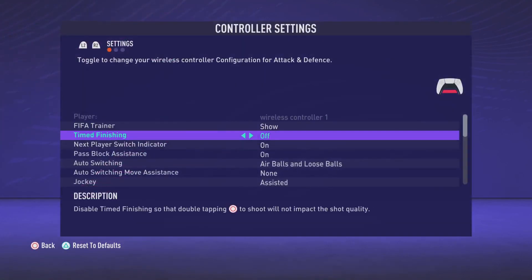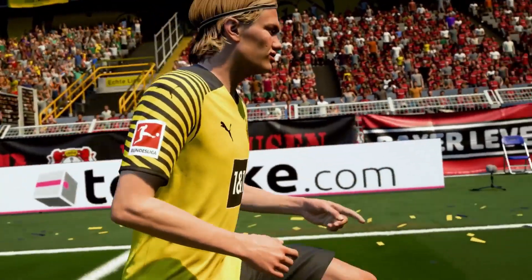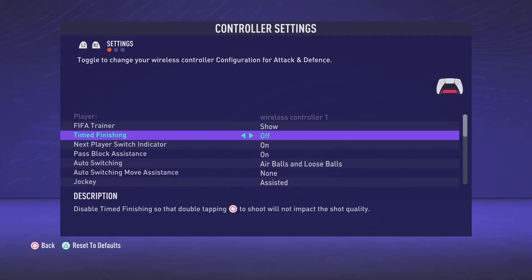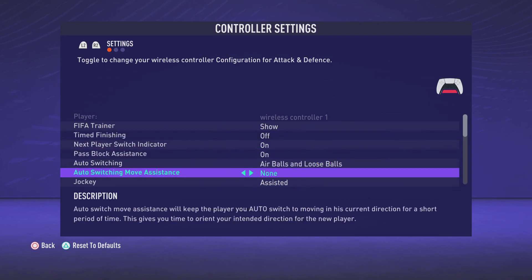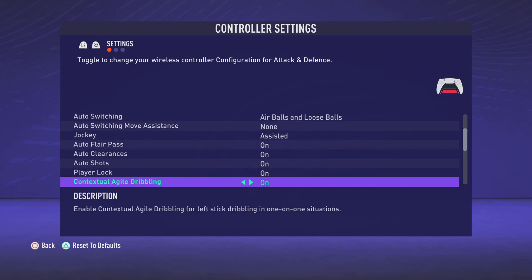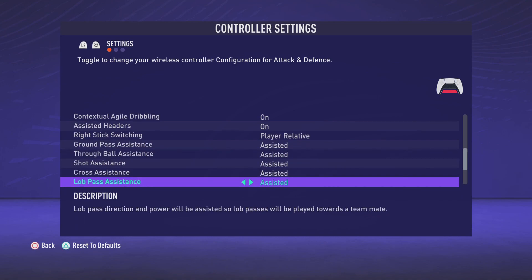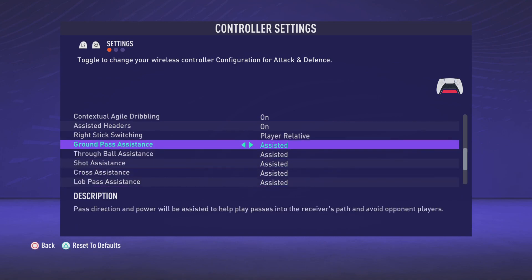The next thing is to go to custom controls and make sure you have this however you want. Don't use time finishing — most likely they're not going to be using it on FIFA 22. Turn it off if you're not going to use it because every time you press circle as a striker or whatever position you play and press circle twice, it's going to be affected. If you turn this off, there's no impact when you double tap the shoot button. As for auto switching, you don't really use that in Pro Clubs. I play on assisted or semi-assisted. A lot of people play manual, but I highly suggest you start with assisted or semi.